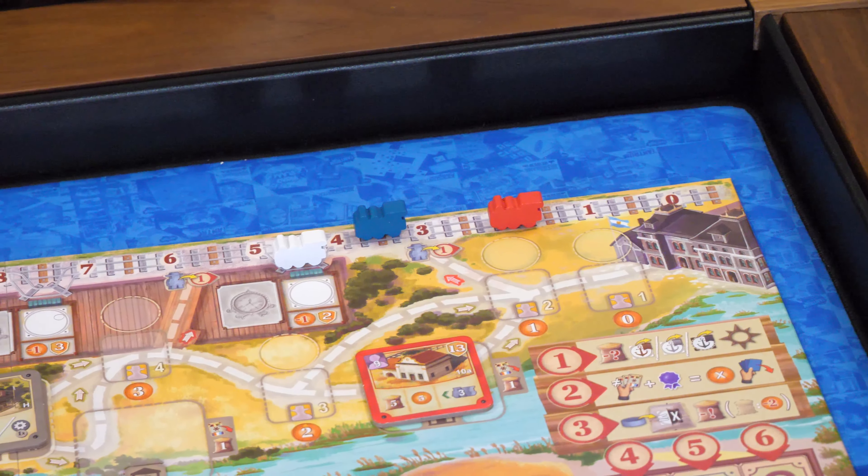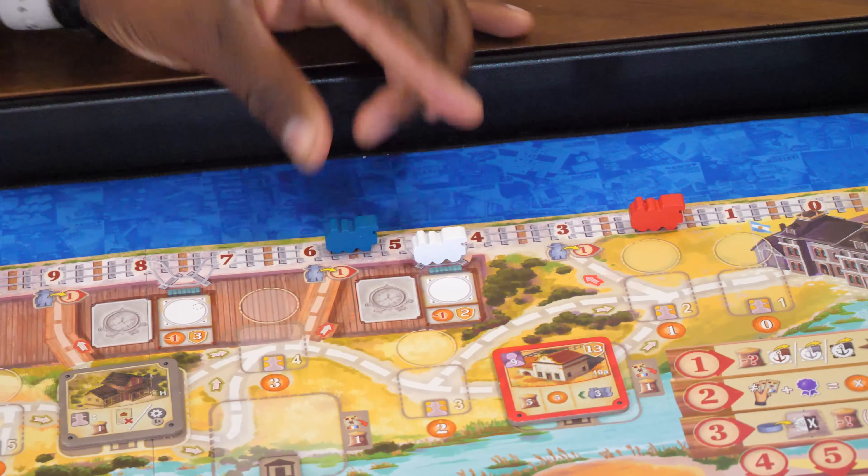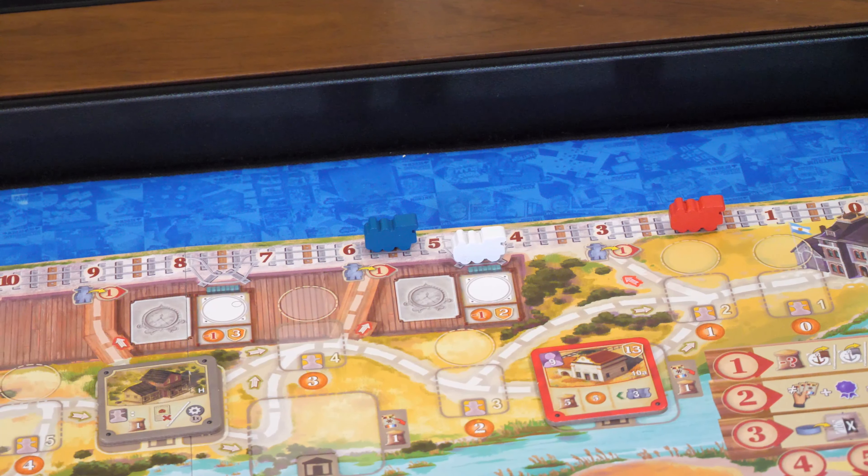I found that depending on what workers come out randomly for the round or what's available to you, it may push you in a different direction. The ones that were available inexpensively to me at the beginning were for the train, and so even though I wasn't planning on doing much with the train, I realized I had an advantage and should probably move quickly through it and get some first come, first serve bonuses.